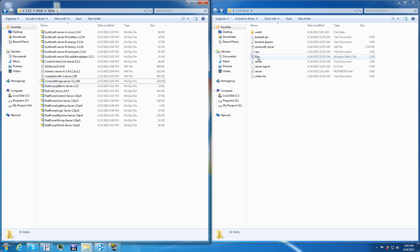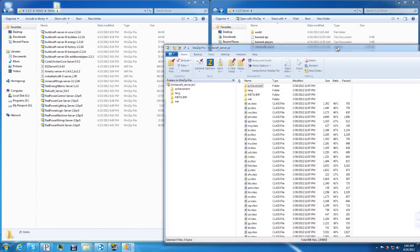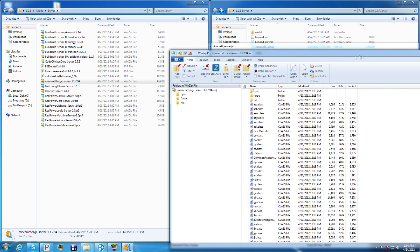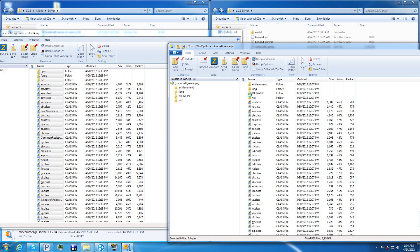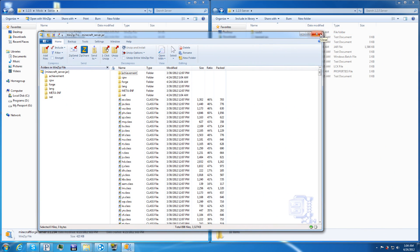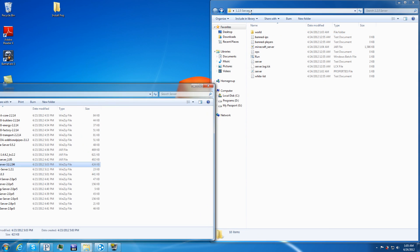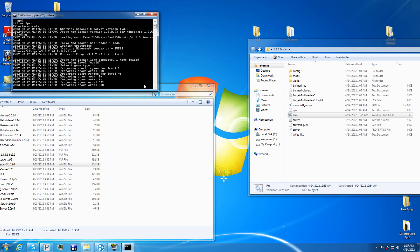Minecraft Forge is going to go in the server JAR. You're not going to have ModLoader in the server as ModLoader is only client-based. Open the server JAR with WinZip or 7-Zip, find Forge, copy everything and drag it over. You'll see there's a META-INF in the Minecraft server JAR — leave that alone. Do not mess with it; if you delete it, it'll corrupt the JAR and you'll have to start over.